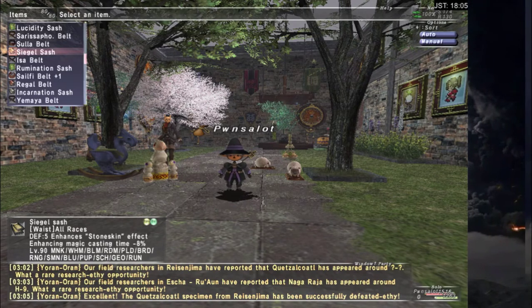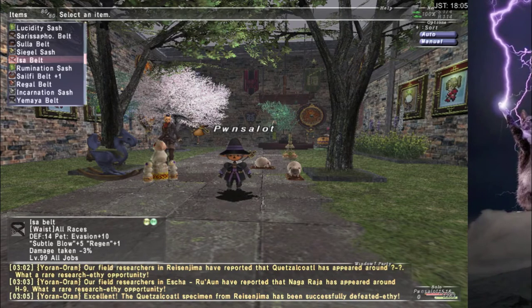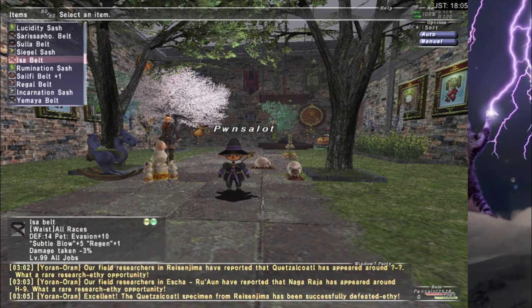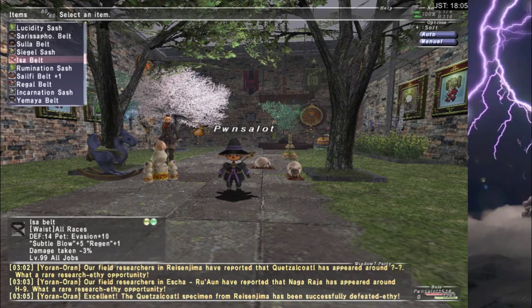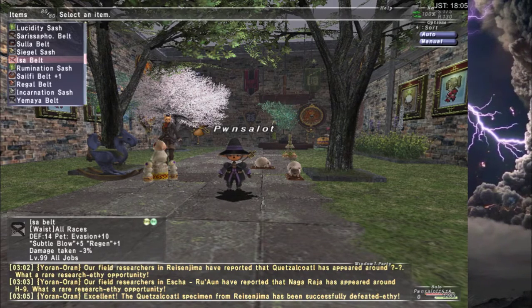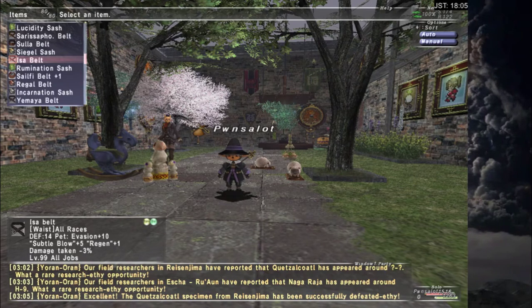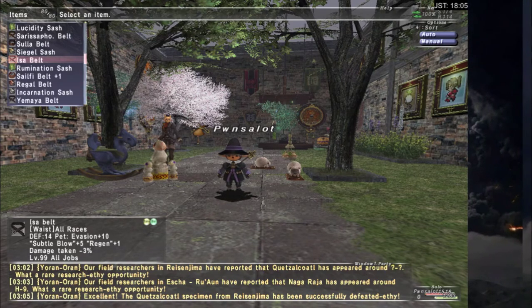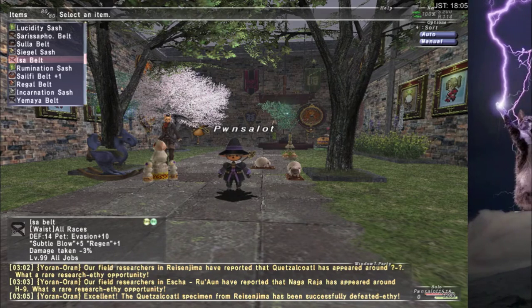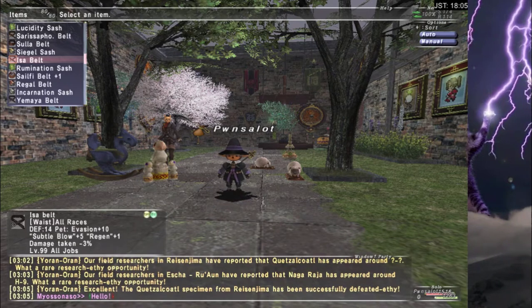Issa Belt is really good — all jobs. Fantastic. If I'm using Geomancer, my bubble suddenly has all those pet stats. If I'm playing Summoner, my avatar can suddenly tank better because it has all those pet stats. If I'm tanking on Puppet Master, and my automaton is tanking the fight, if I want to make them tankier, I use this. Same with Beastmaster. If I want to tank on Beastmaster, I use this. There's not much else to say about it — it's just really good.